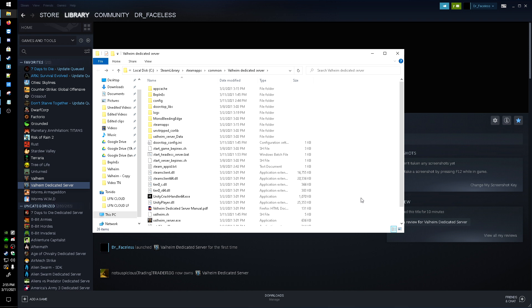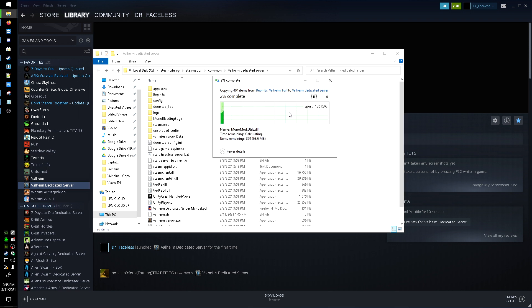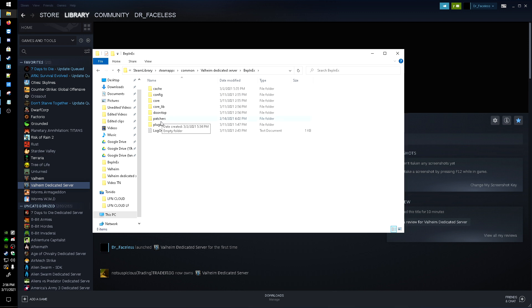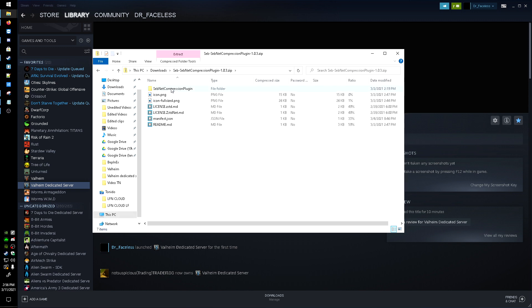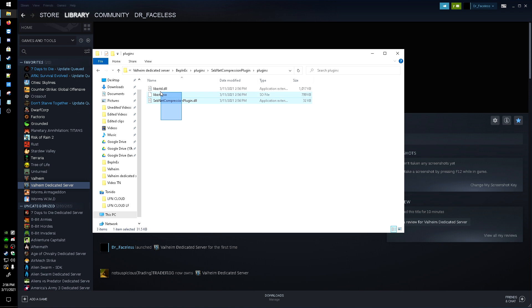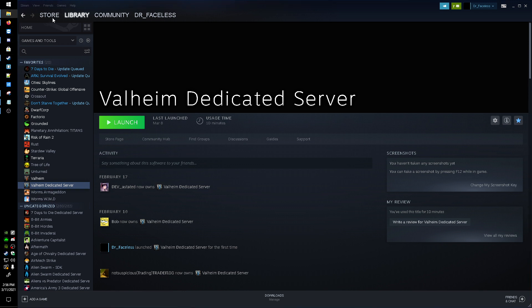Do the same thing I did for the client: go to your Downloads, get BepInEx Full, right-click inside the dedicated server folder, and hit Paste. As I said, I tested this before so it won't be replacing files for you. Copy that in — it shouldn't take too long. Then head into the plugins folder and copy the subnet compression plugin in the same way. Note that it does use a bit more CPU, but it's a great fix for connection issues.